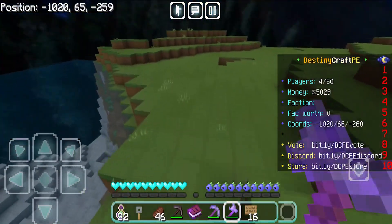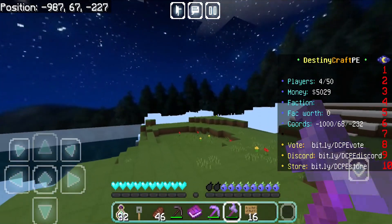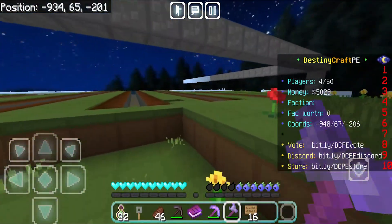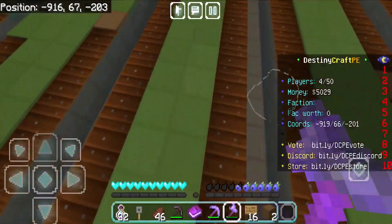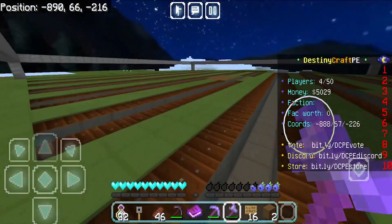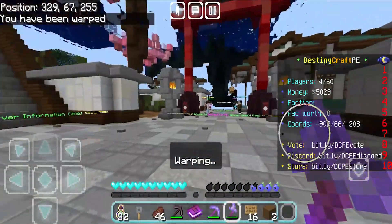Factions is essentially clans versus clans in survival mode, which is a major W. It also shows your coordinates so you can communicate with your team. Look at that — we literally found a full-on bridge and a farm. We just found someone's faction base! It's really fun because you can find so much cool stuff that people have built over the months this server has been up. This server is very polished and definitely gives me a high Hypixel vibe.